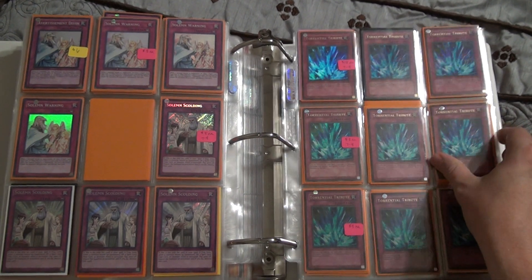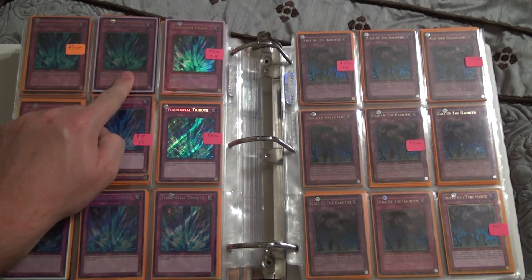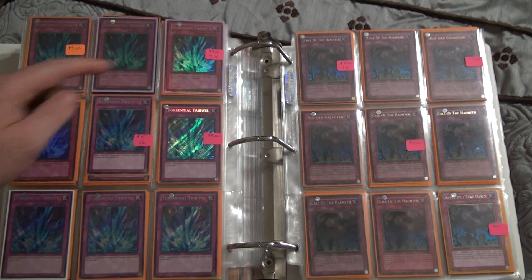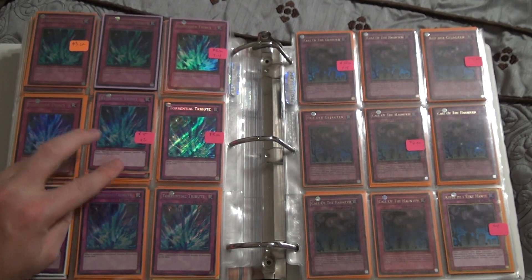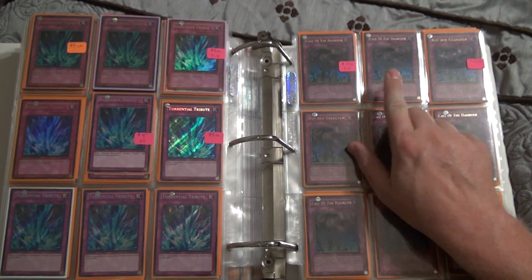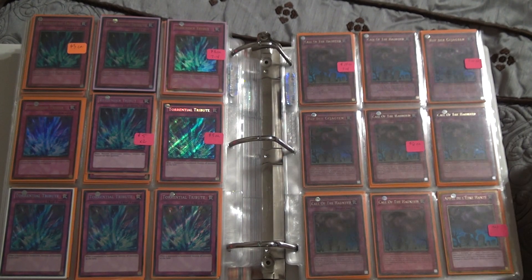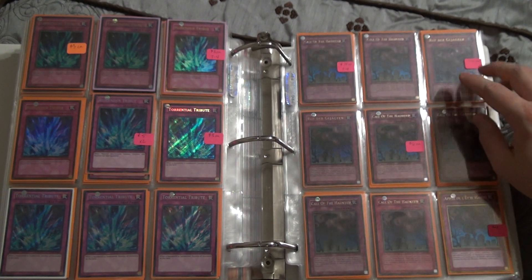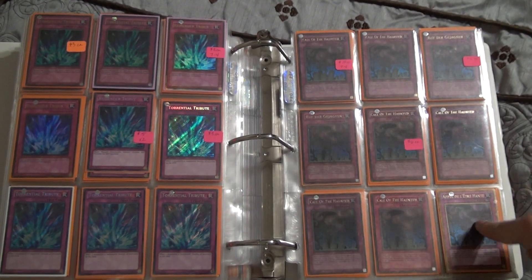This whole bottom row is DB1s. DB1, DB1 — good grief. Gold, gold. Okay, here we get into the forms — German, German, German, there's two here and those are English, and those are English. First, first, unlimited all the way across — these are all PSVs. German, German, and the rest are English until you get to here — it's gold French.